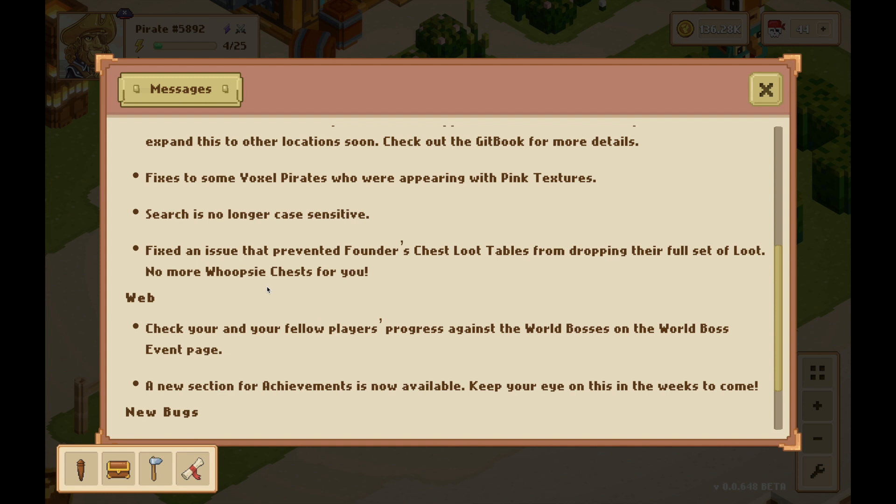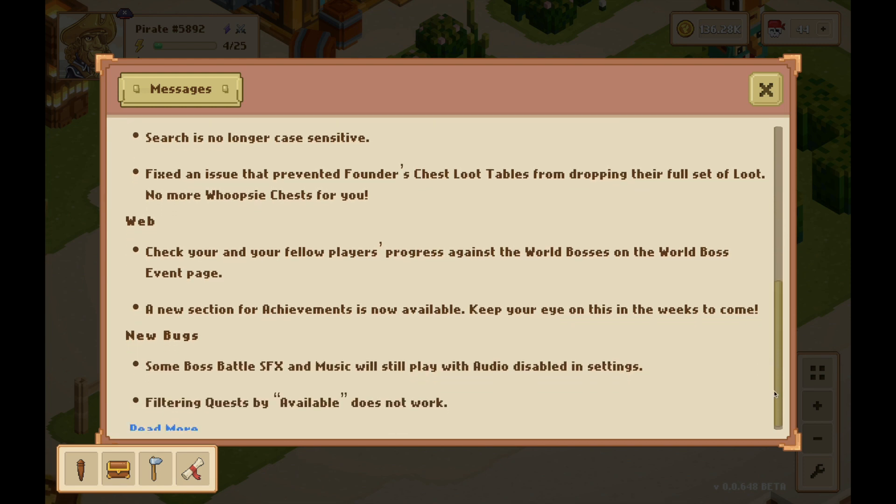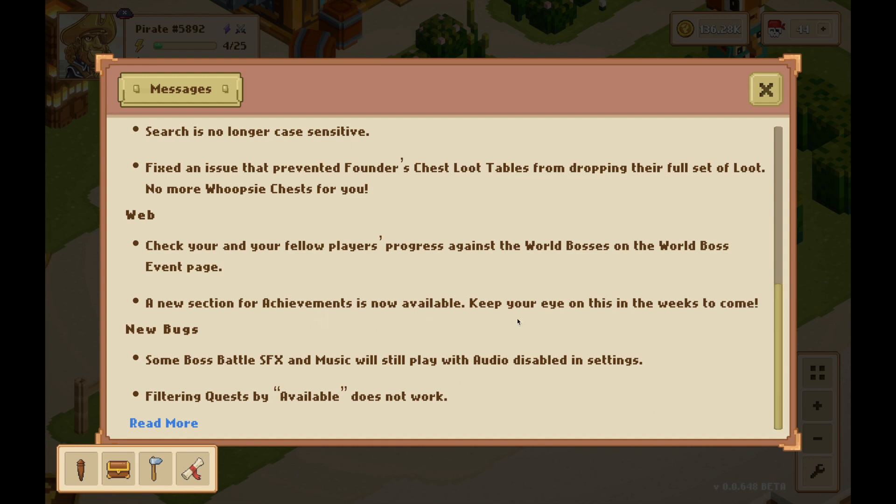We have the platinum chest coming and we'll get into that. On the web, check your and your fellow players' progress against the world bosses on the world boss event page. A new section for achievements is now available — we don't know what this is going to mean, but there's definitely going to be something cool coming. For some bugs: there are some boss battle sound effects and music that are a little iffy right now, and sometimes the music will still play with audio disabled in settings. Also, the filtering by quest by available does not work.